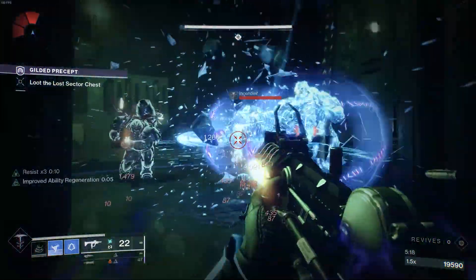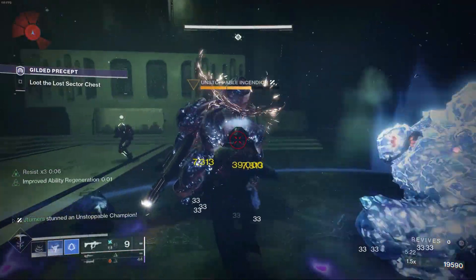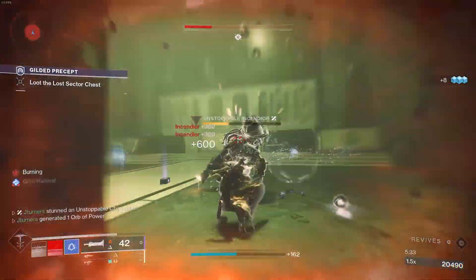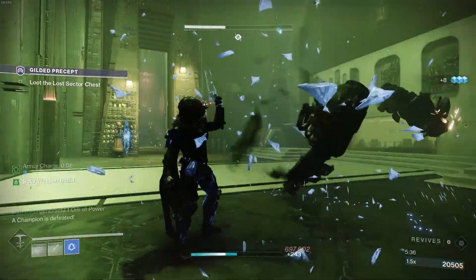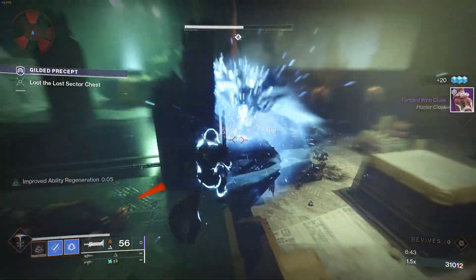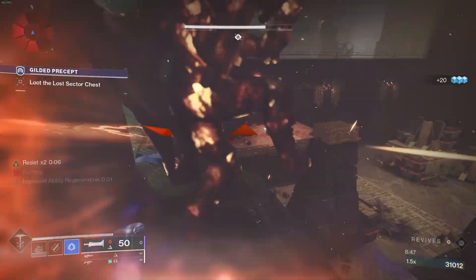Using this build you can survive easily in close quarter encounters, as this build does involve you being close up to enemies and not very far away from them. Using the correct combos along with timing your grenades, you can almost always have a grenade ready to use to keep yourself safe against enemies. So without wasting any more time, let's see what makes this build work.